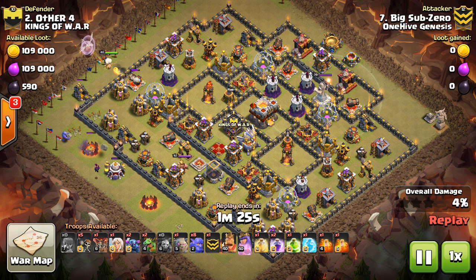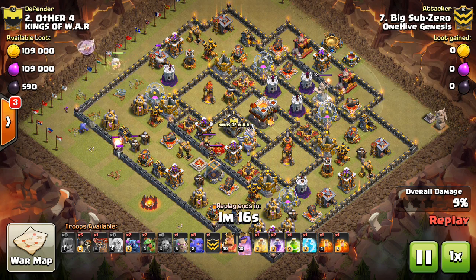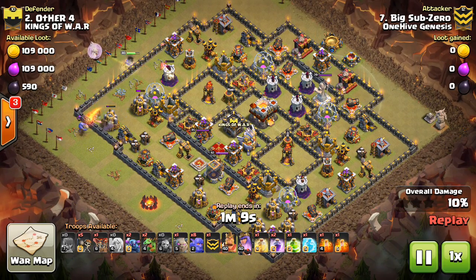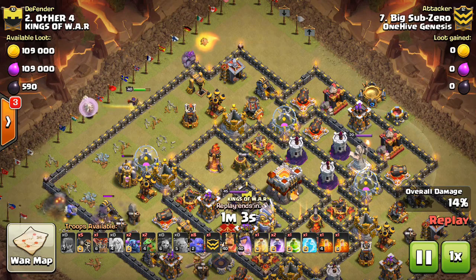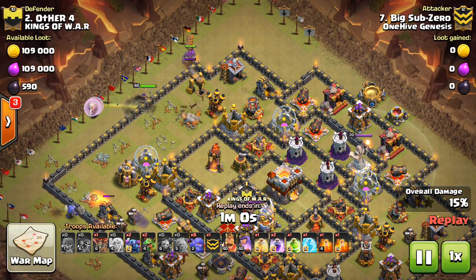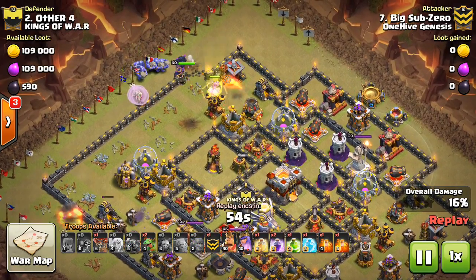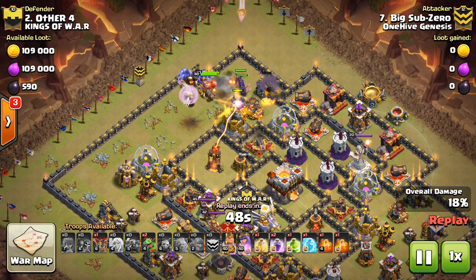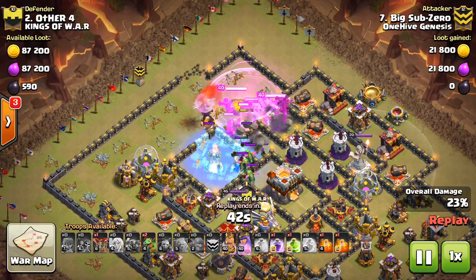I love Town Hall 10 versus 11 attacks because they take such little details and planning — more than you might think even though it's not a three-star attempt. There's a very delicate balance because time doesn't really matter; it's very hard to run out of time. The main resource you have to balance is the limited troop space, because you have to invest it in two different things: first in getting the Town Hall — a Town Hall dive — but also in percentage. You have to do just enough to get the Town Hall and then everything else to get as much percentage as possible, but if you take too much of a risk you might get 60% but not the Town Hall. So it's a very delicate balance.